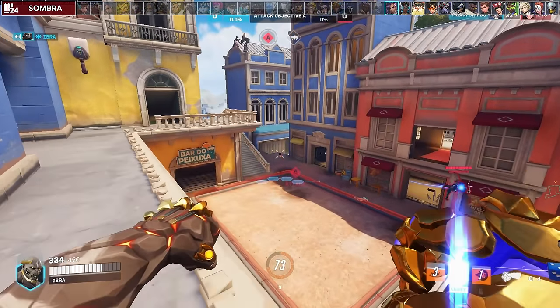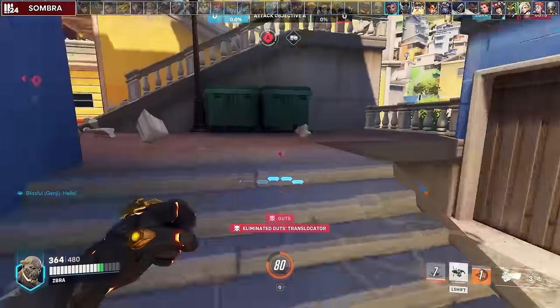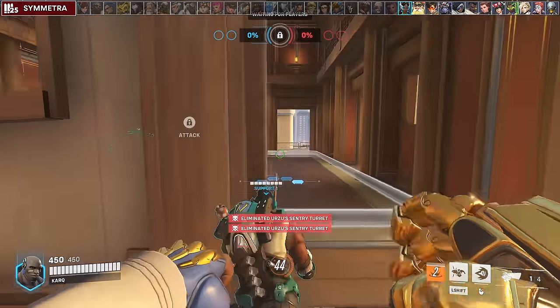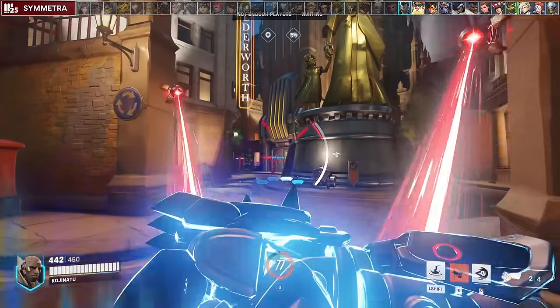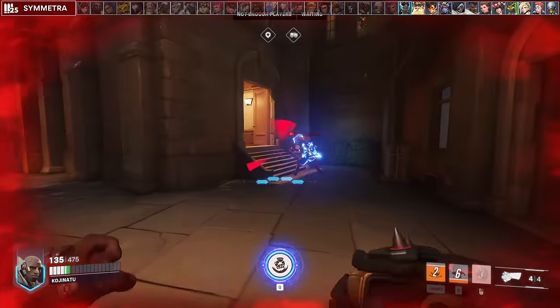Good luck, just survive and try to look for a translocator if possible. Look to destroy Symmetra's turrets for your team since you can use mobility to get past them. If you ever see two turrets, you can charge block off of them. Other than that, you can jump her pretty easily as she has no mobility.